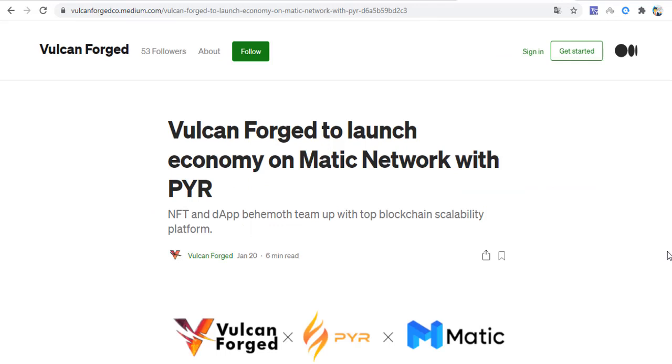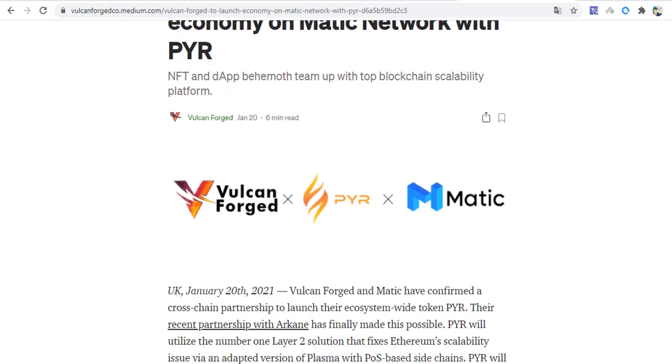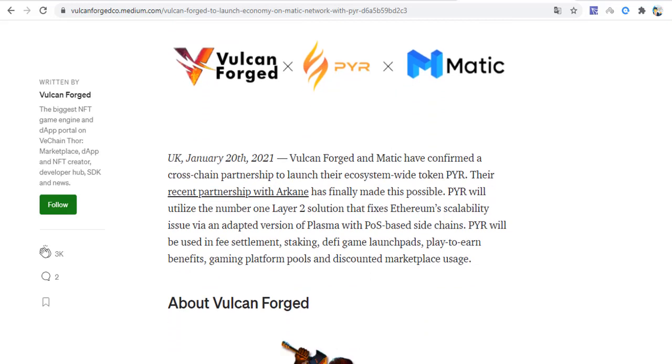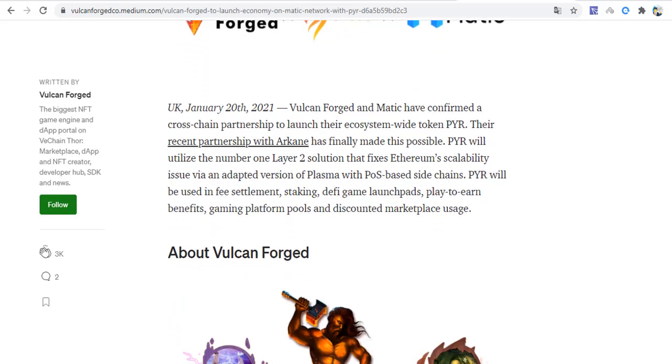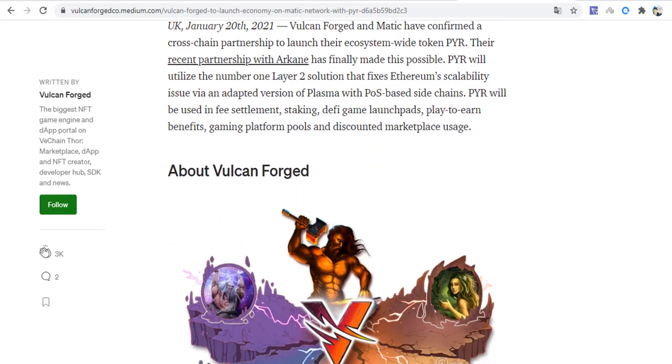The DPR token is an ERC20 token ported to MATIC. It is built as a settlement, staking, and gaming token within the entire Wilcom program ecosystem.